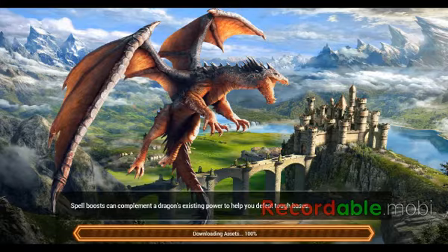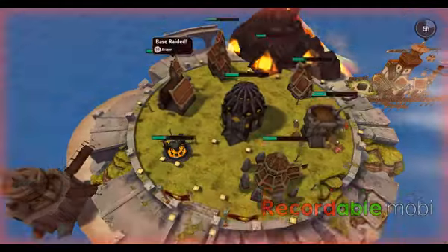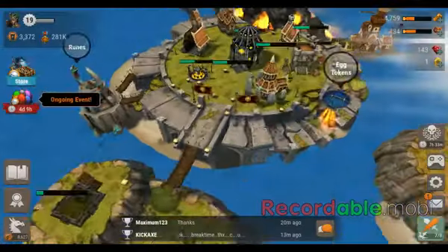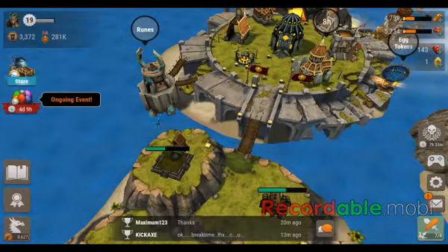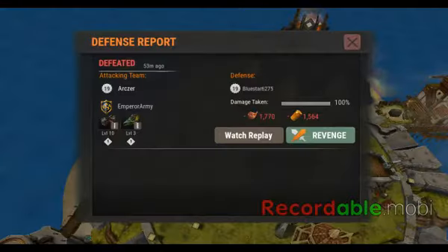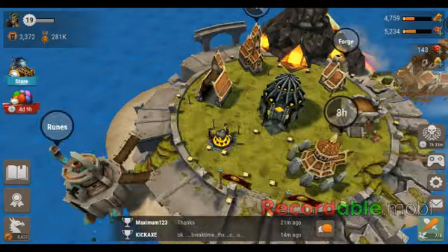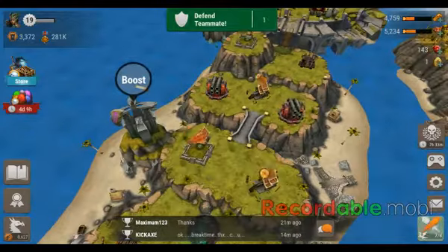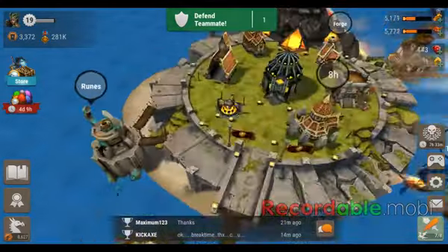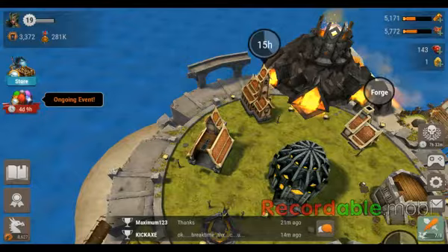In a sec — it takes a while sometimes. And there we go. You can see I'm in a clan — you can see the clan name up at the top left. This can give you coins about every 15 hours.